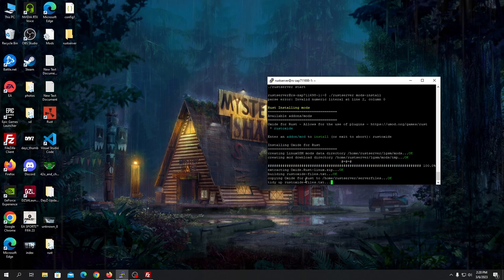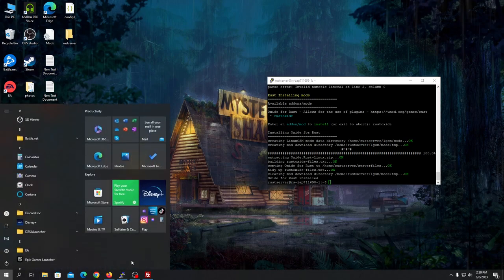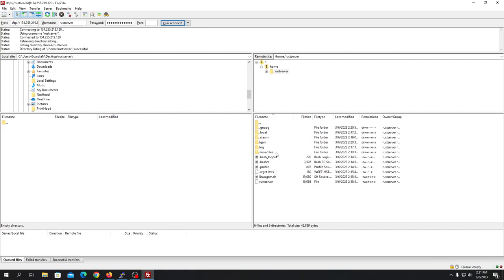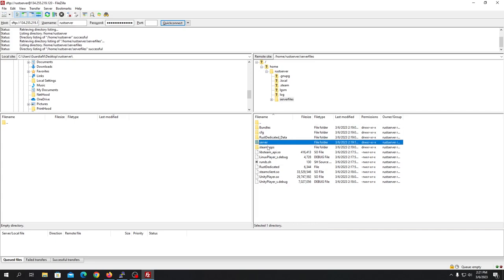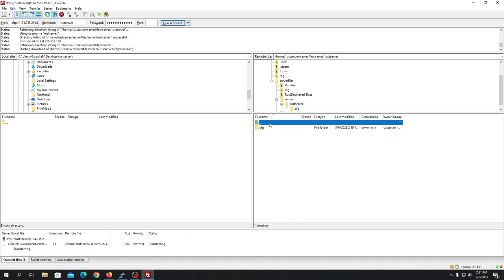Once Oxide is done, open FileZilla. Put in the IP of your host, the username will be 'rustserver', and the password will be whatever you set. The port will be 22 by default if you haven't changed it. Once connected, navigate inside the server files folder.